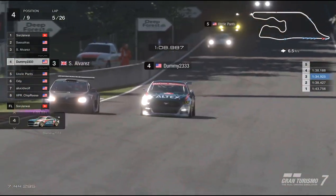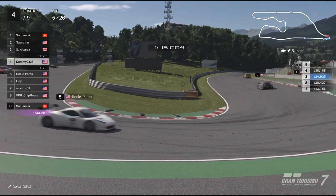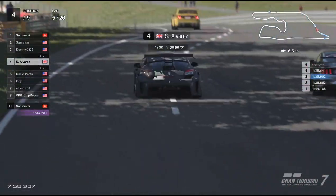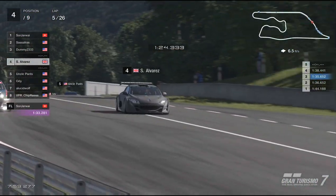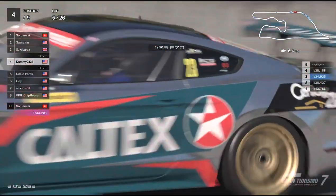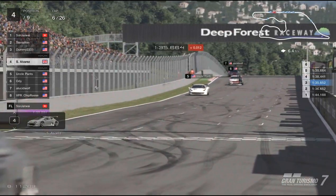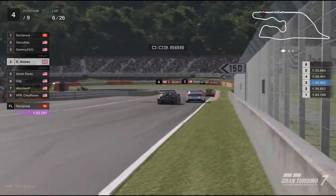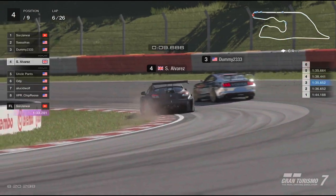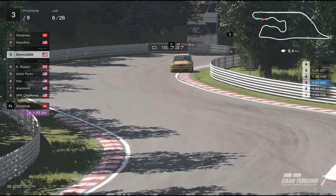Moving along into lap five, Dummy 23 using some great tow. As I said before, many passing opportunities will be happening here on that straight heading into turn 14. They both come out of 14, heading up through 15 and 16 — some small turns — and they are neck and neck. This is some great racing, ladies and gentlemen. Coming down to the line to start lap six, Dummy 23 is able to stay ahead. Alvarez is not giving up but touches a little bit of dirt and is not able to continue the fight — Dummy 23 takes third place.